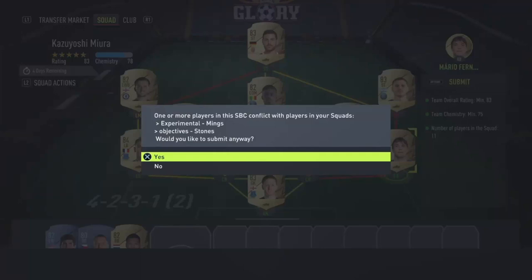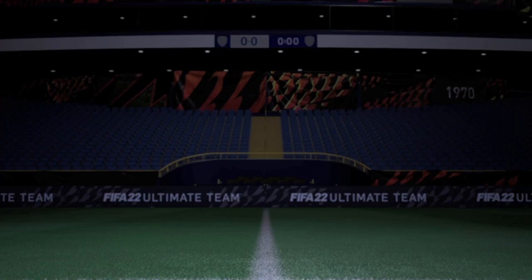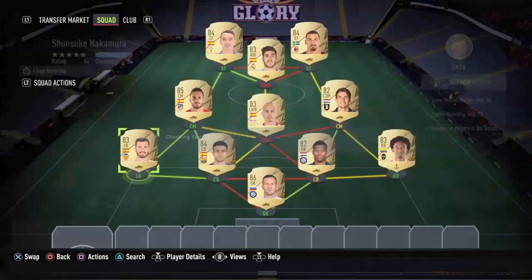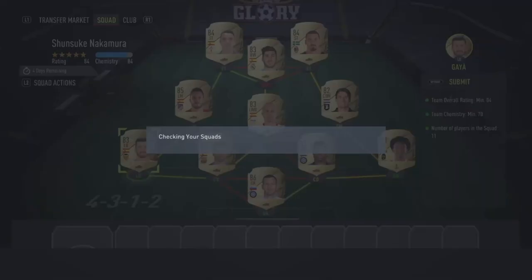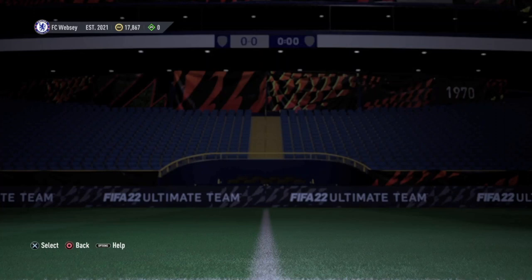Hello everybody, welcome back to another video. Today is a very special day because we will be using the King Kazoo Moments card along with the Nakamura Moments card. It's very exciting because they both look like really good cards and you can fit them into any team because they're a perfect link. If you do end up enjoying this video, make sure to subscribe — it's free and helps me out a ton, and you can always change your mind later. Anyway, on to the video.